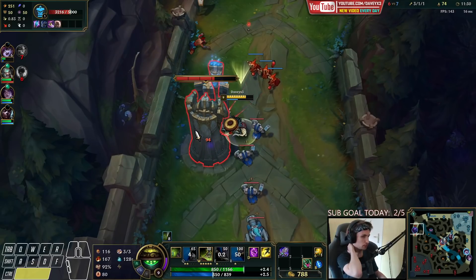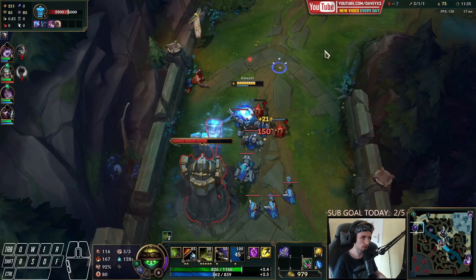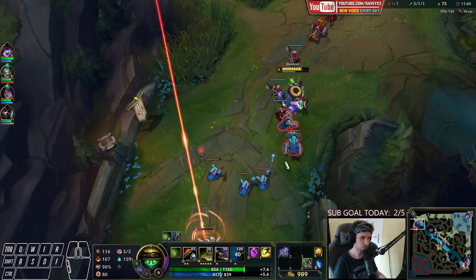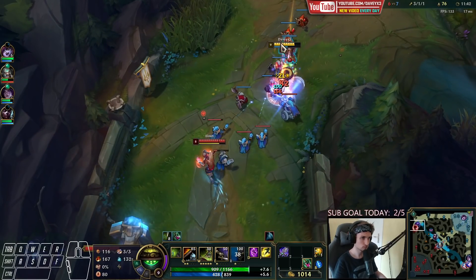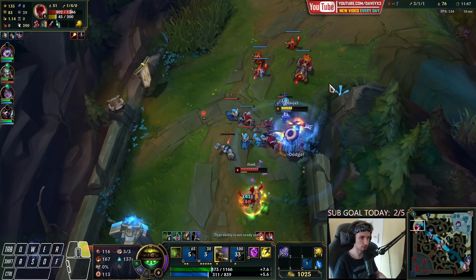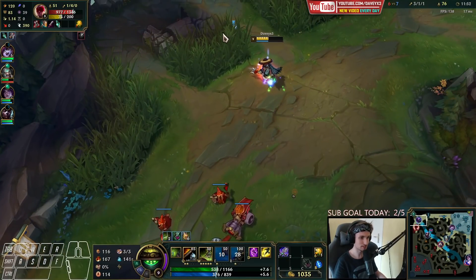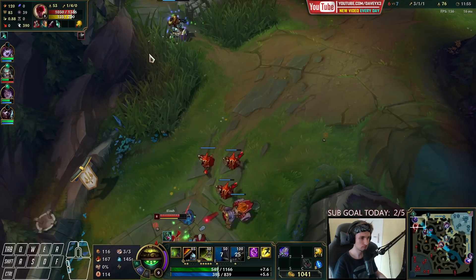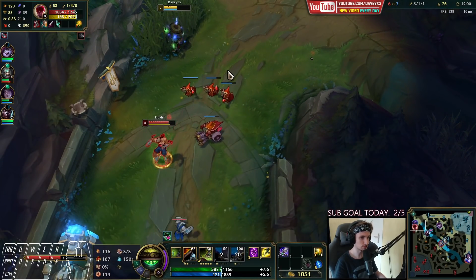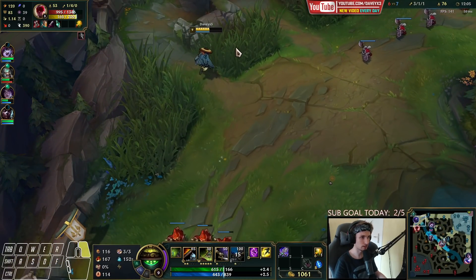We might even be able to get a second or third plate, but I'm not sure what Lee Sin's TP timer is — his TP should be back up now. Seems like he's actually freezing it — smart. I'm not going to risk it too much. We're getting a gank by Lulu right now so we might still be able to do something.